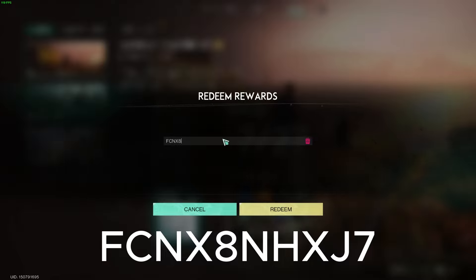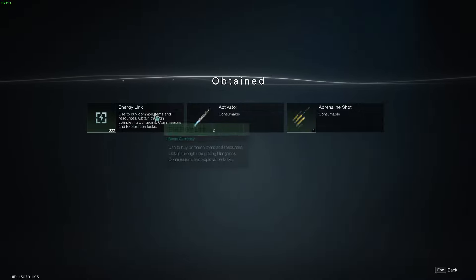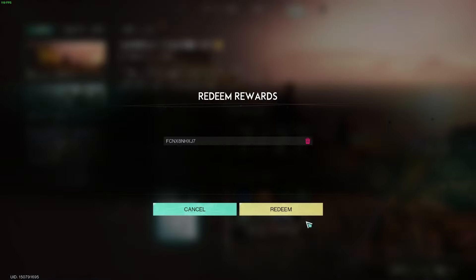Redeem FCNX8NHXJ7 and you get an adrenaline shot, an activator, and an energy link. And that's basically everything in the main code list.